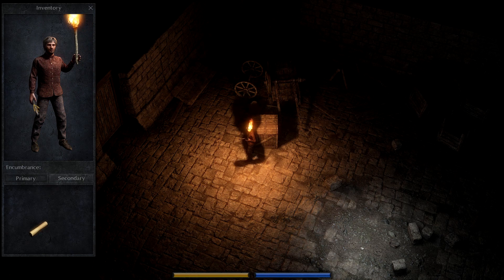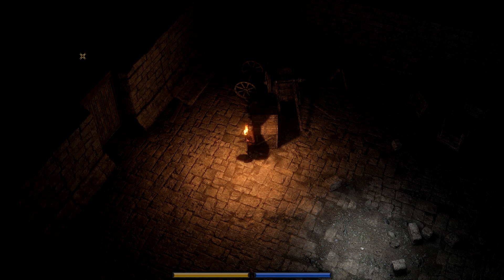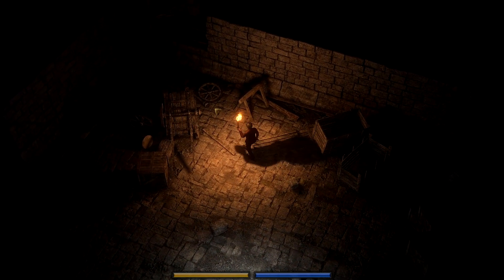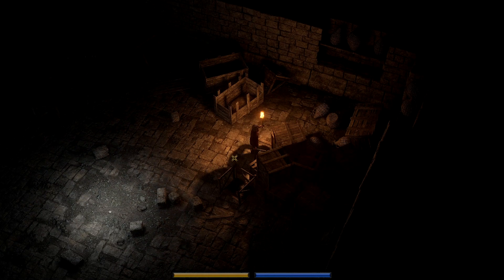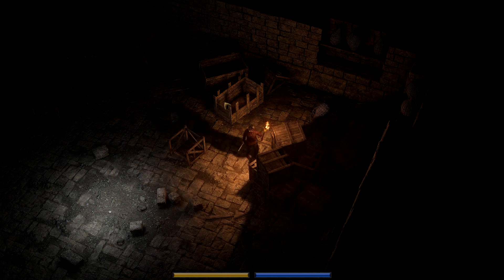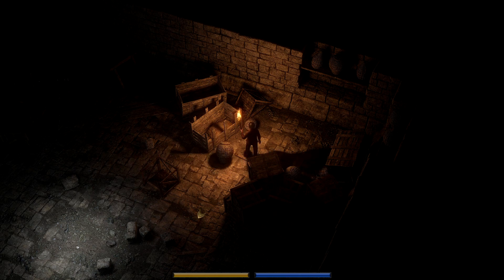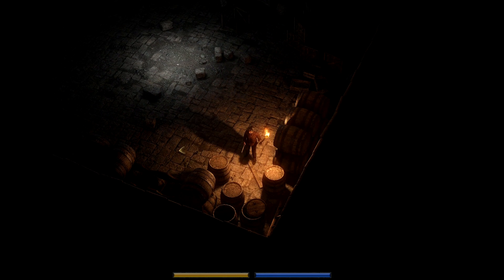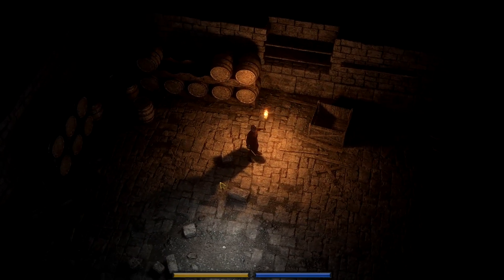There is a weapon we first start off with — the metal stake. Good for fighting vampires! Well, that's a wooden stake — but this is a horrible weapon and I've gotten killed many times trying to use it. It's your only option at the very beginning. You can pick up some of the smaller crates, move them around, use them to barricade doors. You can move these baskets around — clean up a little bit. You can interact with a lot of the environment, which is pretty cool. You can also pan the camera around to get a better view of your environment.